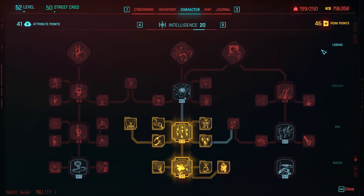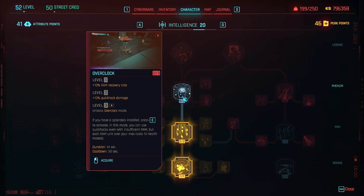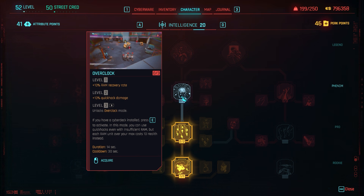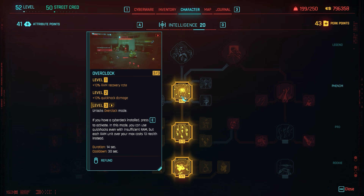Next we have Overclock. At level one you get an increase to RAM recovery rate and quick hack damage, and at level three it unlocks Overclock mode. If you have a cyberdeck installed you can press E and use quick hacks even with insufficient RAM, but each RAM unit over your max costs 10 health instead.